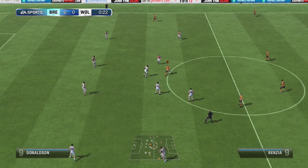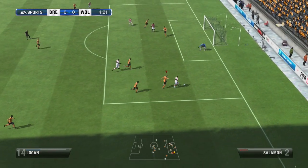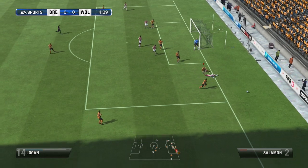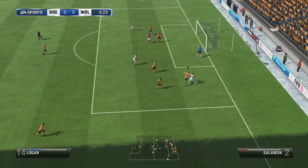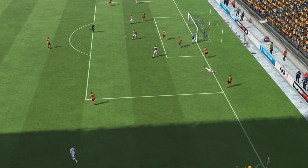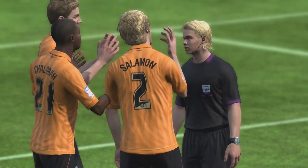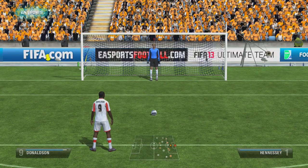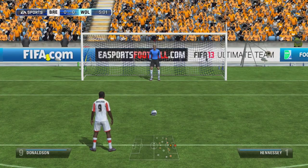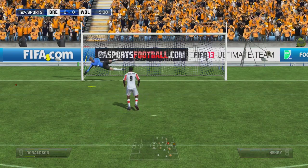We've got Brentford here. I believe Brentford won two and lost one, so let's see how this goes. We tackle the ball and the referee gives a penalty - let's watch this again. We clearly get the ball. If someone can explain to me how that was a penalty, feel free to leave it in the comments. He steps up, goes to the left, keeper saves, hits the crossbar - rebound.